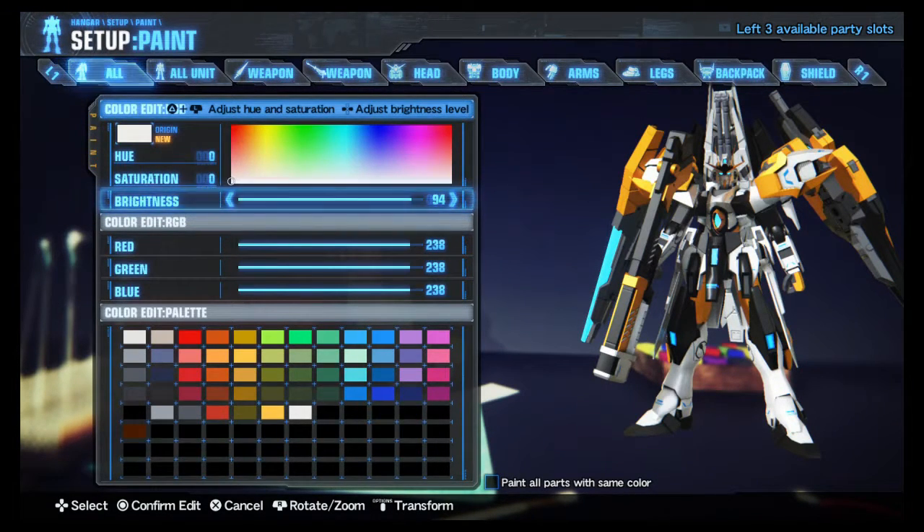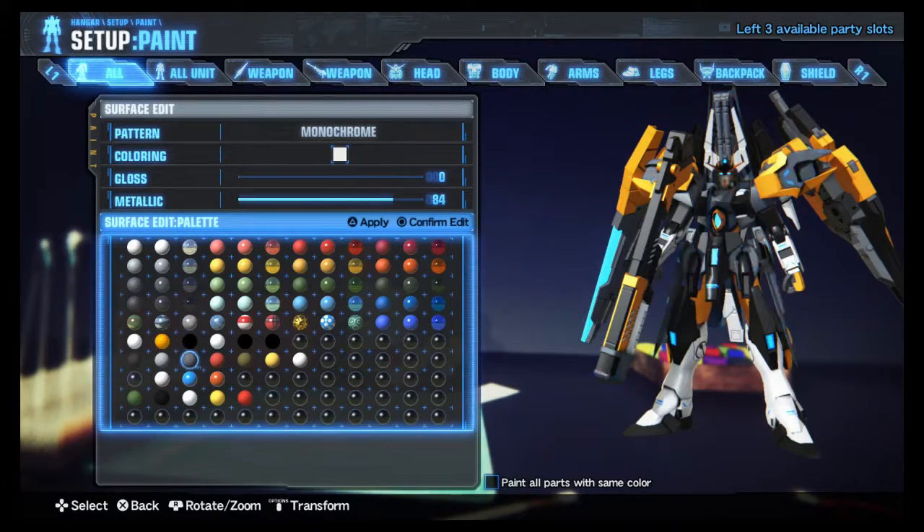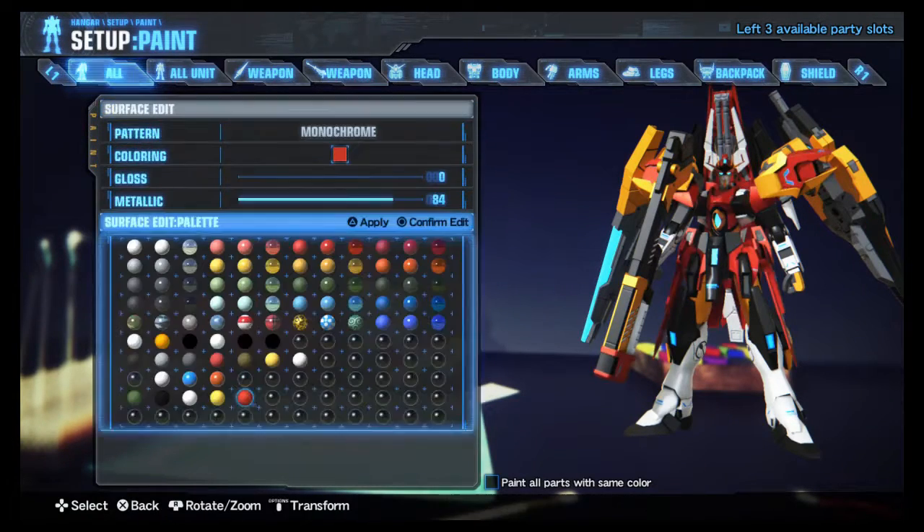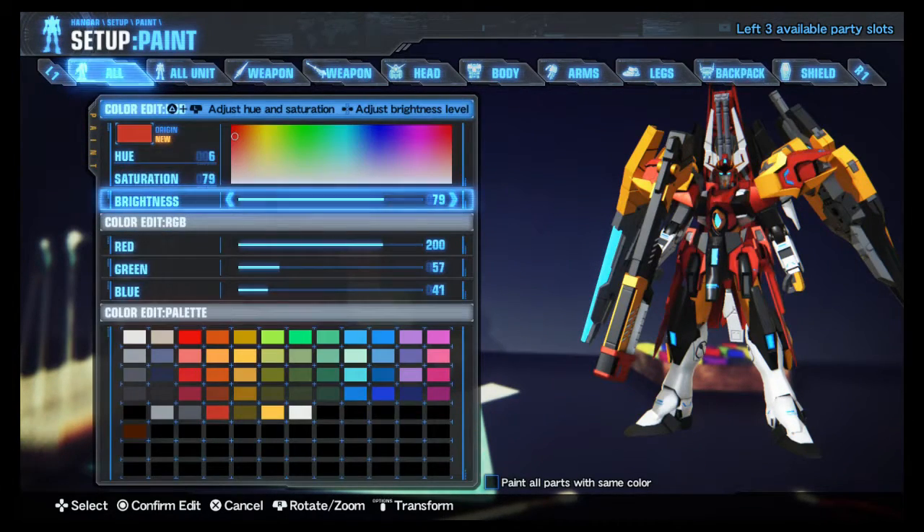After that, we'll be using a popping yellow. Popping yellow is going to be at 100 brightness, 255 red, 200 green, 72 blue. And lastly, we'll be using a red with the following values: 79 brightness, 100 brightness, 200 red, 57 green, and 41 blue.